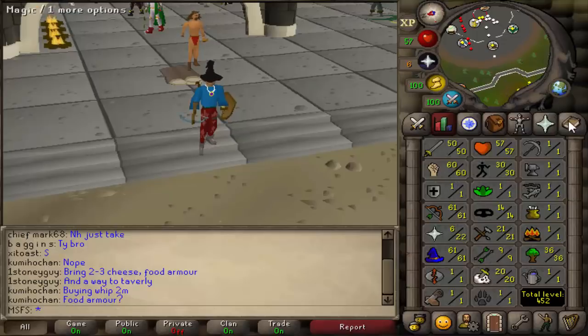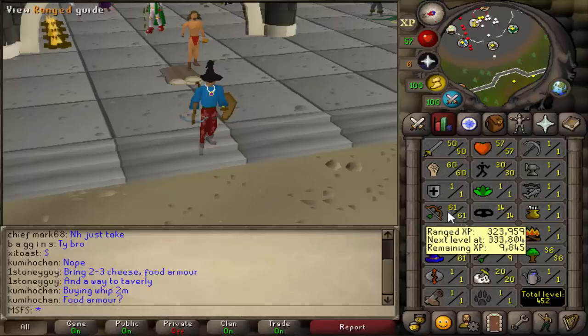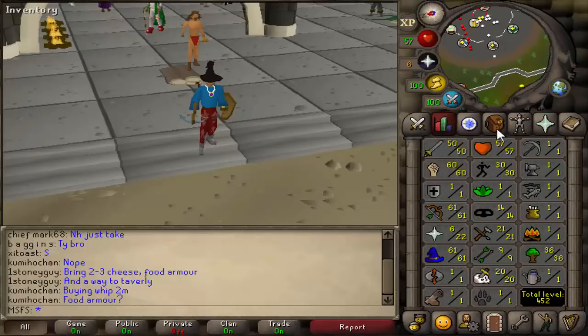We are still working on building the baby pure, which requires 85 mage to TB. I'll be able to make a profit using a site called Alchemy.com, so that isn't too much of an issue. I need to get 70 range for black d'hide, 45 prayer maybe even 52 for Smite, and unlock mith gloves because it's a lot cheaper than a combat bracelet. In today's episode we'll be making a lot of progress on that.